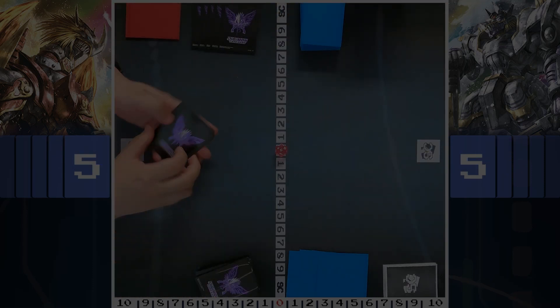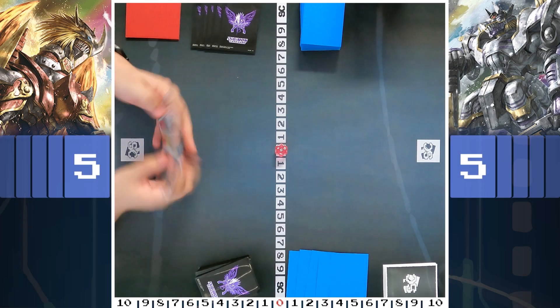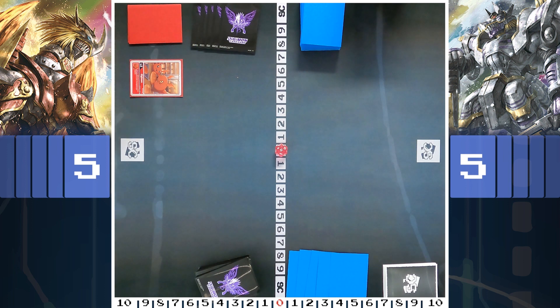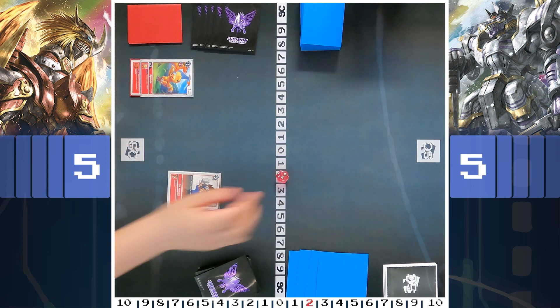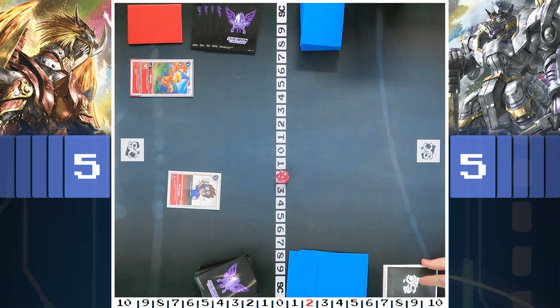Welcome to History Check, where we rewind time back to an earlier part of the Digimon card game history. Today we are looking at the two big bads from the BT4 set — Ancient Greymon on the left and Ancient Garurumon on the right. The secrets of the set without Lusamon. The first hybrid set.